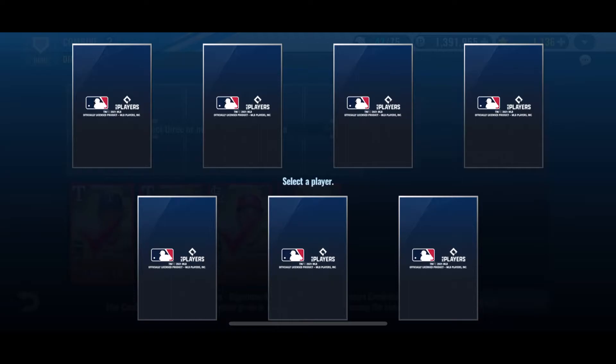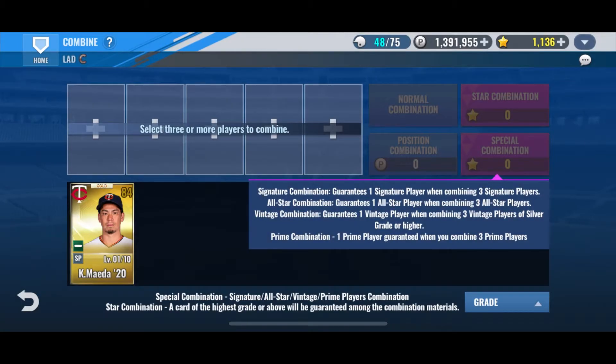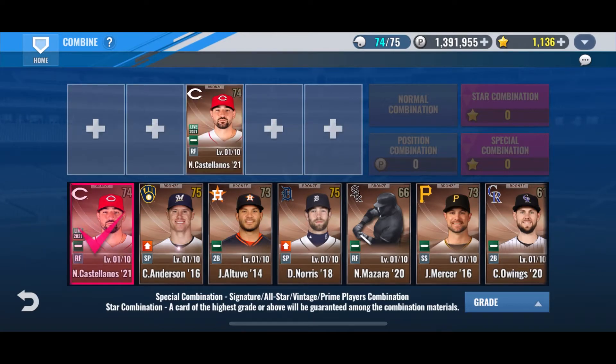We got Maeda — perfect! We can use that on our Maeda that we have and hopefully get him to level 20 with it being a gold card. I would have been fine with Foster too, but I'm totally fine with that Maeda. We're gonna go do some more packs and then we'll be back to continue this pack opening combo video.